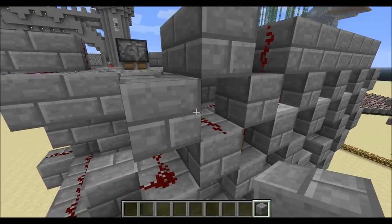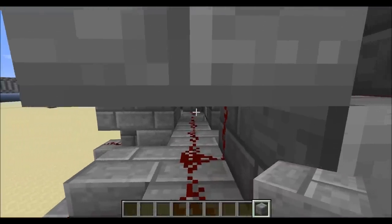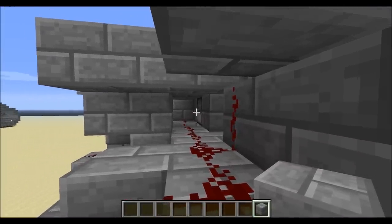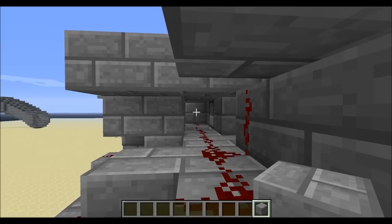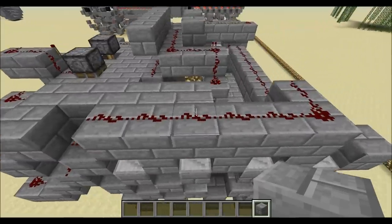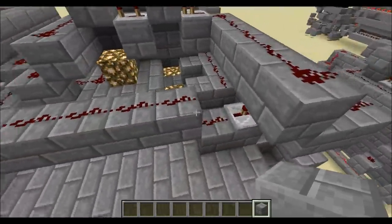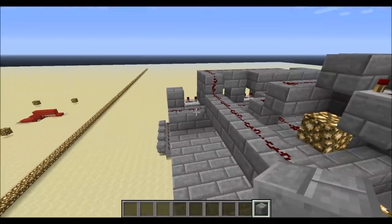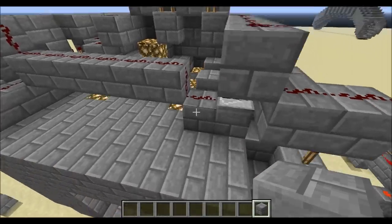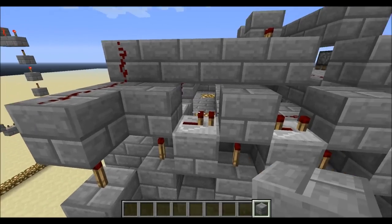So that wire then drops down, goes behind, and skips that first dispenser because the block is up and goes into the block over there. This repeater here also sends power up here and across the room, because that's the side for the armor and I only have up to five items dispensed.